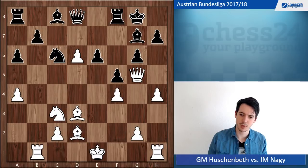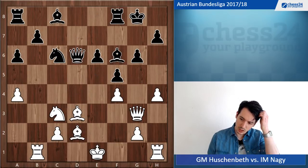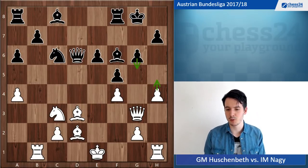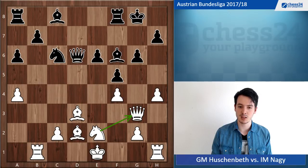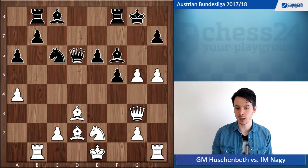He didn't take on g5 — he played Bf6, Qg3, and now took on d6. h5 is not a good move here because of g5, so I need to prepare it and I play knight e2. Now my queen is protected, meaning if something, then h5, g5 and I can take, queen takes g3, knight takes g3 is possible.